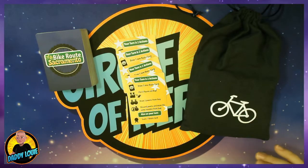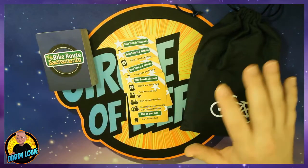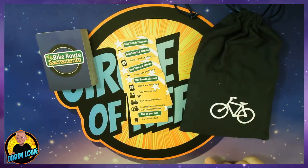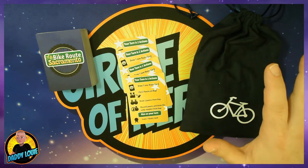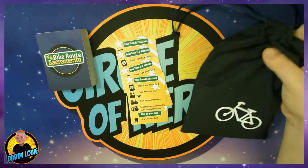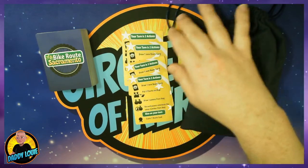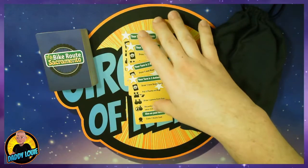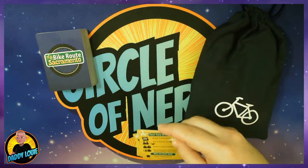Inside the box you have your two main components that you need to play the game: your route cards and your pawns, which are inside this bag here. The game comes with 26 pawns of each color. There are 6 colors, so there's a lot of pawns inside this bag. You also have quick rules cards for each player to have. These are really handy to have next to all of the players.